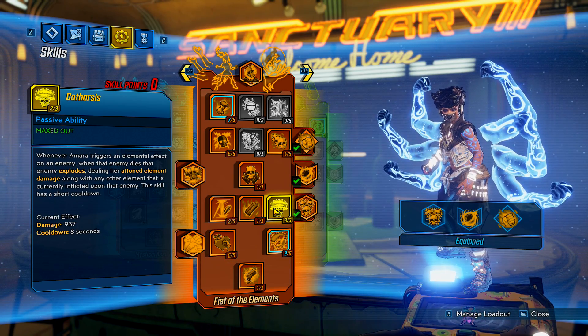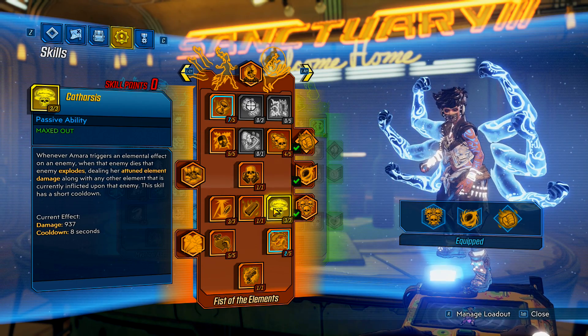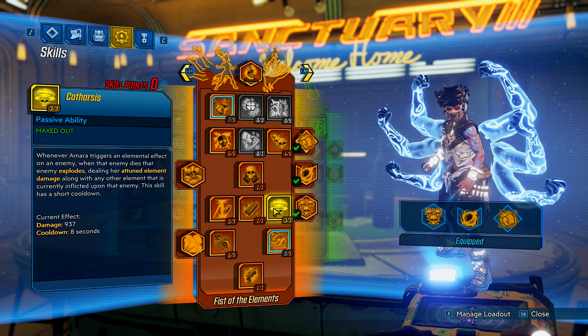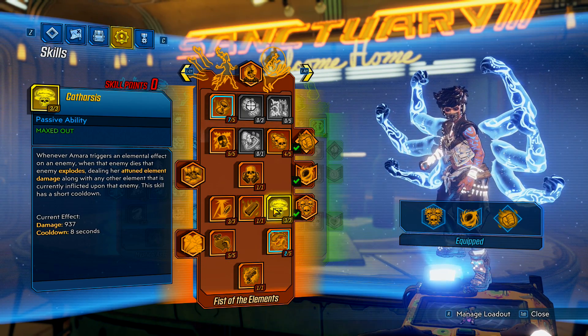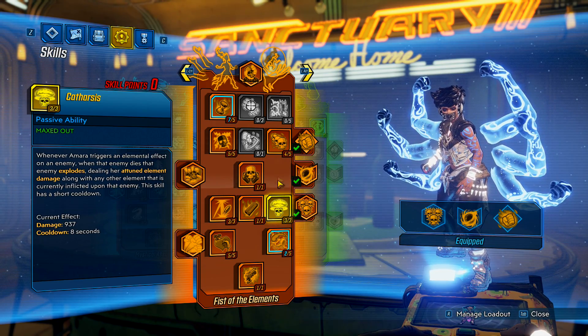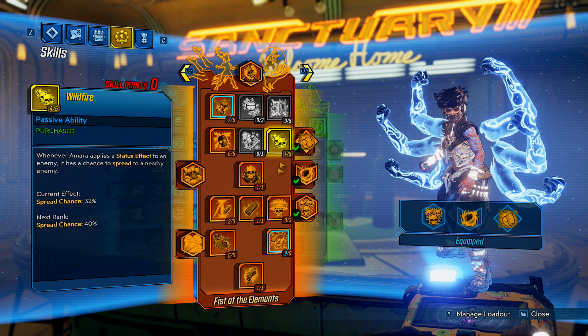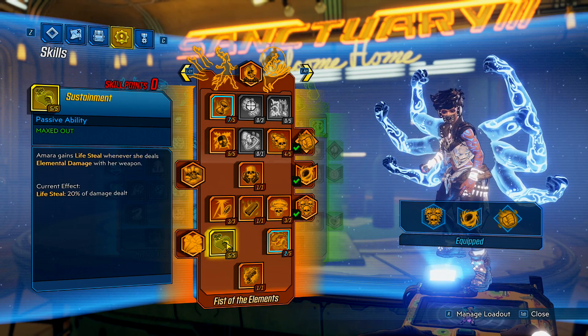I do have Catharsis: whenever Amara triggers an elemental effect on an enemy, when that enemy dies they explode dealing her attuned element damage along with any other element currently afflicted on that enemy. This gives you more AoE damage. If you don't want to put points there you could put them into accuracy or Infusion if you really like it, but I'm just not a fan. This is what I've been running.